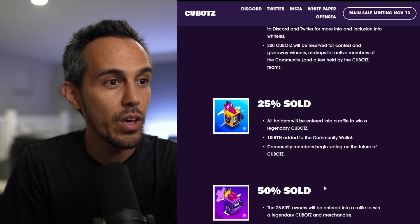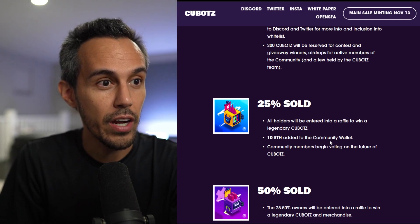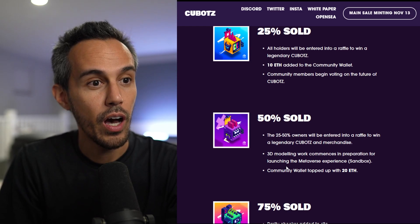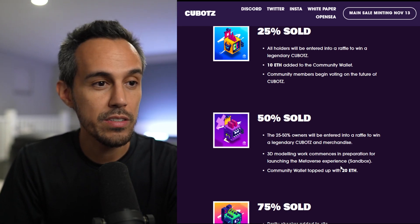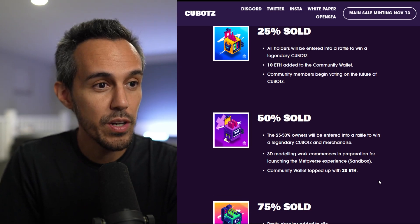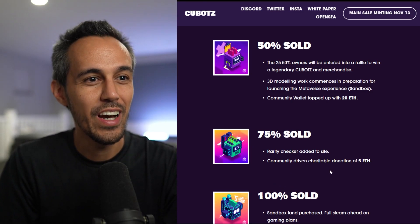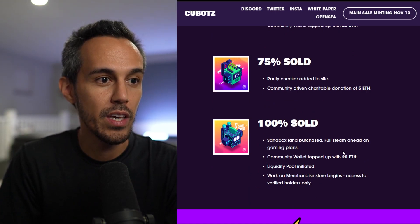At 25% sold, all holders are entered into a raffle to win legendary Kubots, 10 ETH is added to the community wallet, and community owners begin voting. At 50% sold, holders are entered into another raffle for legendary Kubots, merchandise and 3D modeling commences in preparation for the metaverse experience in The Sandbox. At 75%, a rarity checker is added to the site. At 100% sold, Sandbox land is purchased, full steam ahead on gaming plans, and a merchandise store launches.